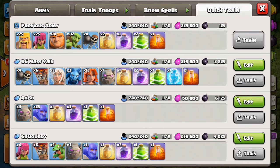If you look right below that, we have a queen charge or a queen walk mass valk. This is usually on bases that are more of an open layout rather than a compact layout, where valks — being as tanky as they are — just shred through these open layout town hall 11s. You usually queen walk one side to set the funnel, have a bowler kill squad with bowlers in the CC on the other side, and then send valks right up the gut into the town hall.